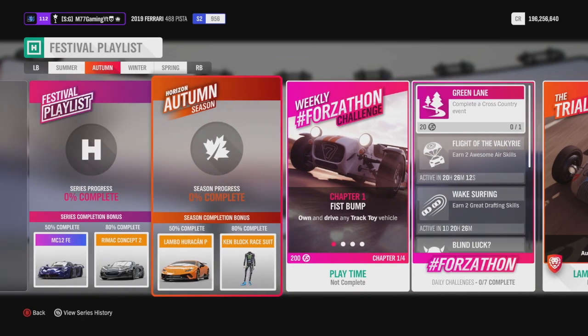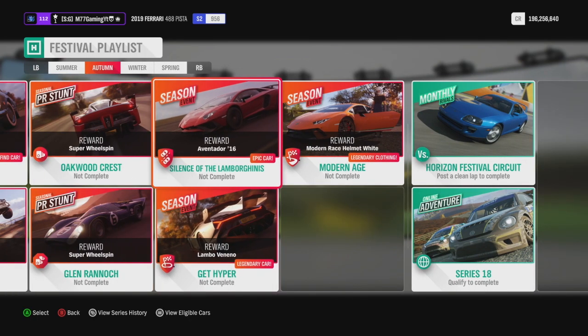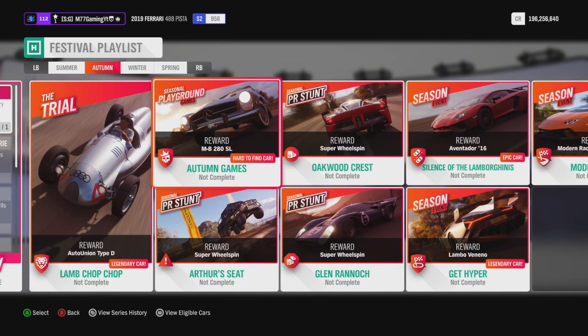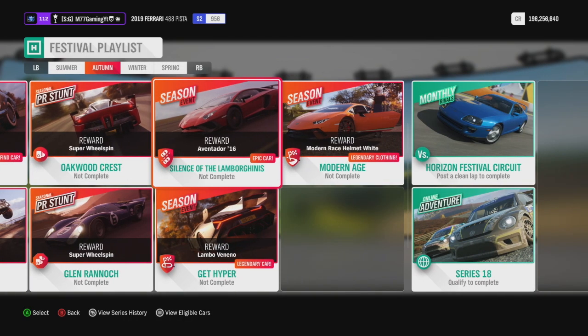Along with the Forzathon challenge, that should get you to 50% complete, leaving only three more. I'd recommend doing all of them if you have time. One race rewards you with the 2016 Lamborghini Aventador SV, another gives you a Lamborghini Veneno, and there's also a modern race helmet in white. These are all relatively quick playground-style events. The trial may be a little difficult if you don't get the right team — it can be a hit or miss, but if you get a good team it's very easy.